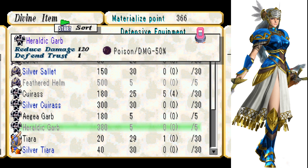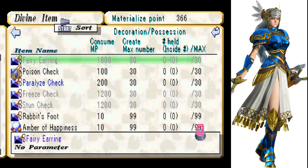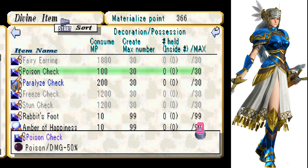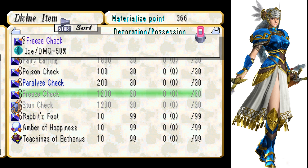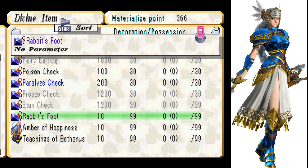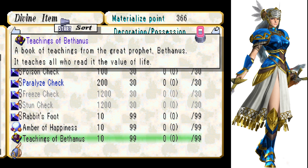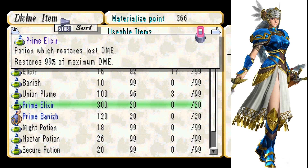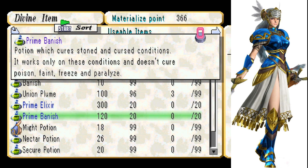Silver Aquiris, Heraldic Garb — probably gonna hold off on buying a lot of the other things. We've got a Paralyze Check — renders user invulnerable to paralyze, and it also reduces lightning damage. Fire Damage might actually be pretty good if we fight some more of the Dragon Guard guys again. Prime Elixir restores 99% of maximum DME. Prime Vanish is a potion which cures stoned and cursed conditions — it works only on these conditions and doesn't cure poison, faint, freeze, or paralyze.